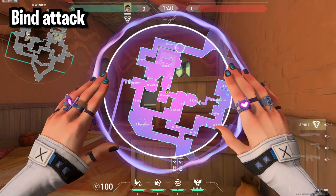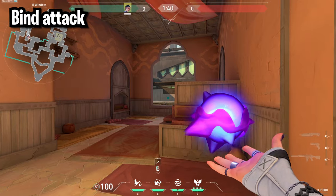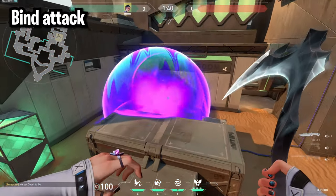For B side you can throw one smoke in the CT doorway and your second one over at elbow. My favorite attacking metal here is just throwing it so it hits anyone in backside.